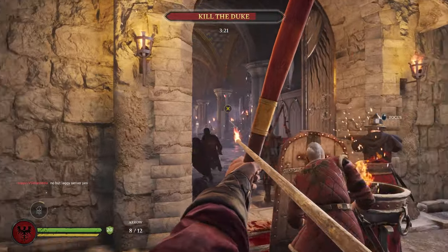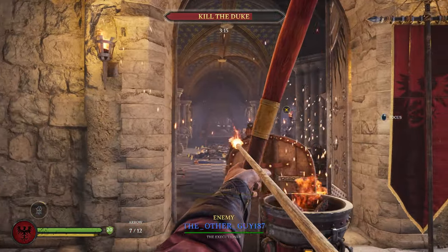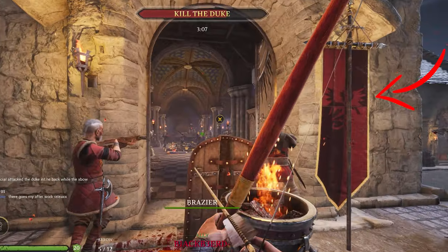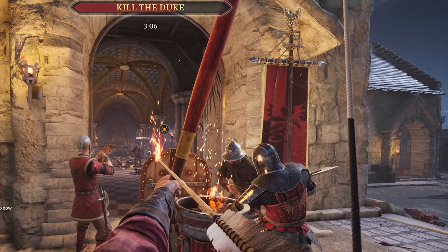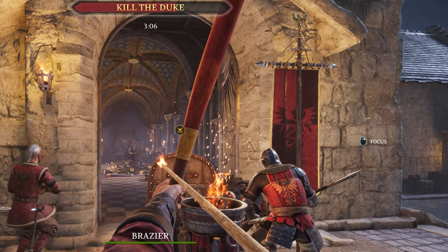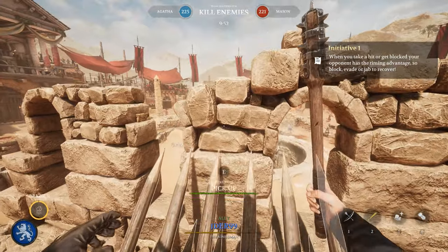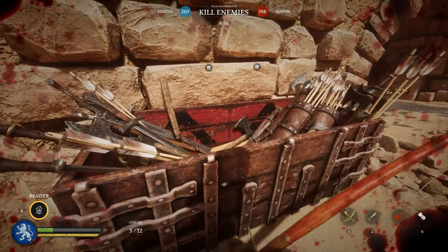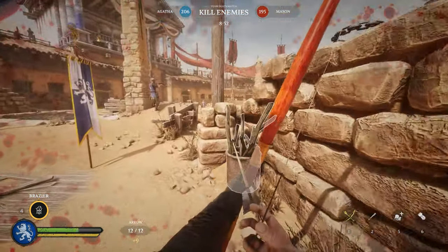The Crossbowman is probably the class you want to use if you want to level your archery class as fast as possible. The Crossbowman's special ability is to put down a motivational banner. The motivational banner will heal everybody in a nearby vicinity and will give you points for healing people — quite a lot of points if there's a big fight going on and the banner isn't destroyed.